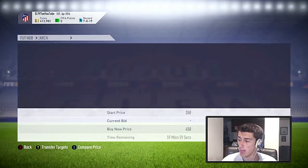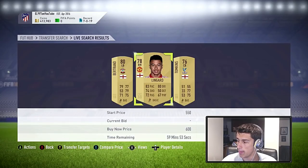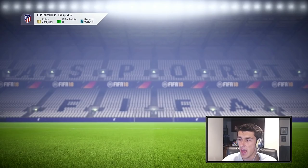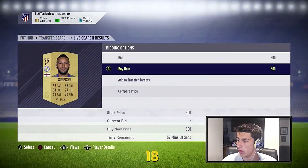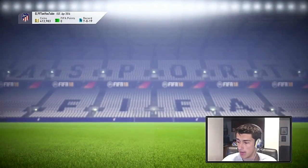There's also a way to snipe without getting market banned — click compare price, then clear the compare price, and it'll refresh the page so any new cards will pop up. As you can see another Lingard just popped up there, another Tompkins just popped up. The only issue with that method is it's a little bit slower and it's going to be very tough to get any deals on this sniping filter because of the competition.